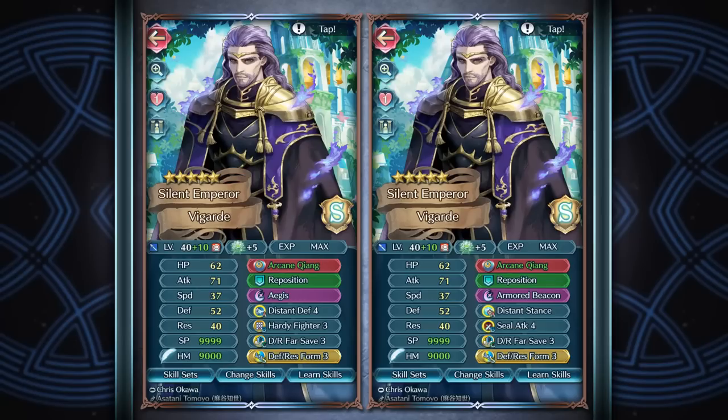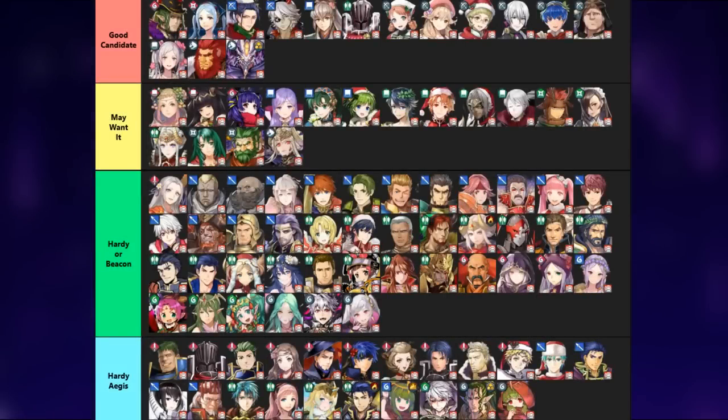It is worth noting that in terms of tanking prowess, Armored Beacon is going to be significantly weaker than Hardy Fighter because you lose a significant amount of damage reduction from that skill. Also, Armored Beacon's damage reduction will go off whether or not you have your own special ready. Before going over the builds, I want to note that the list I'm about to show you isn't a tier list, but rather a list of units that would significantly improve with the special.